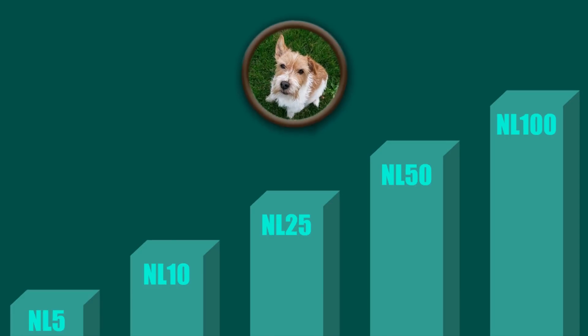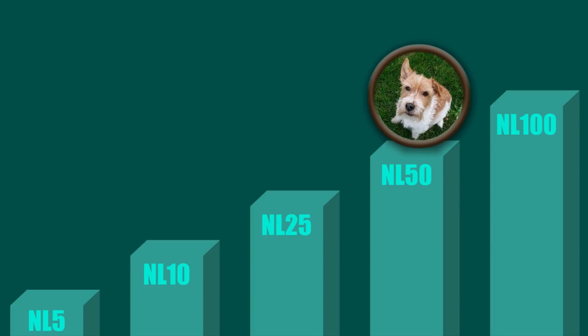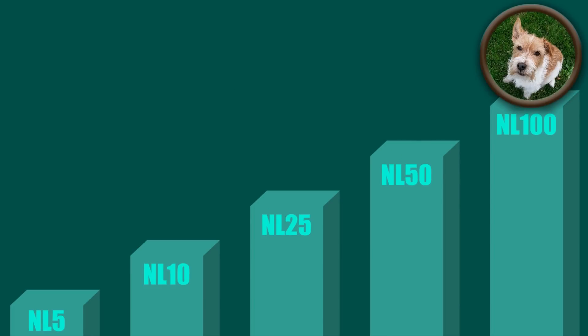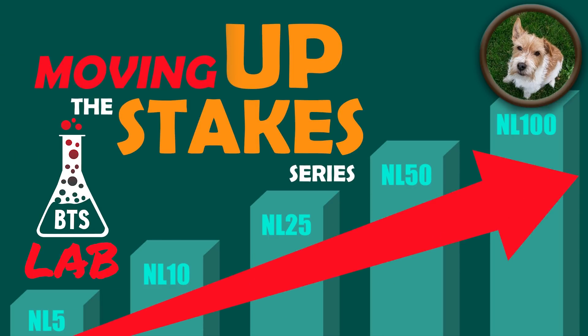A few weeks ago you saw me play NL5, NL10, NL25, NL50, and NL100. I'm doing a series where I play different stakes and show the best adjustments - how to crush these games. Strategies I use at high stakes work at these stakes too, but there are different tactics that work even better. It's a combination of in-depth review and adjustments for rake and exploiting opponents.